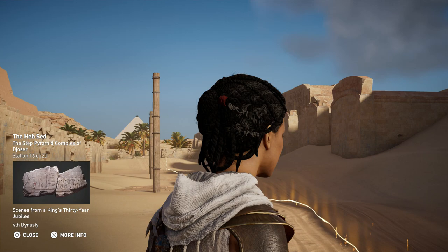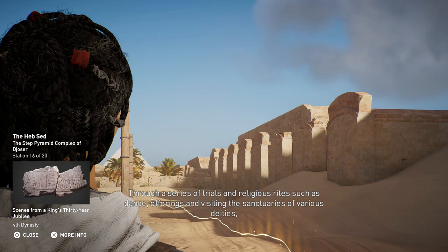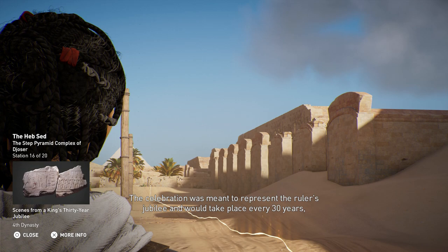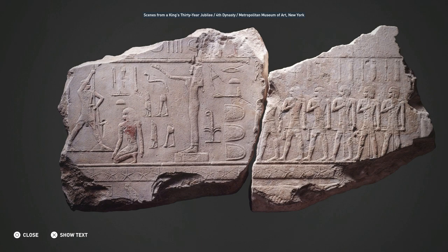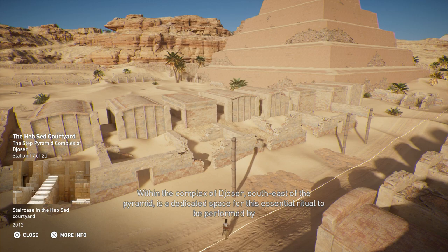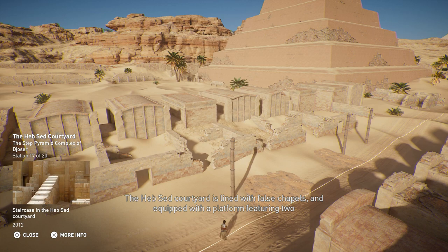The Heb Sed Festival enabled the pharaoh to maintain universal order and renew godly powers. Through a series of trials and religious rites — such as dance, offerings, and visiting the sanctuaries of various deities — the ruler's vital force and divine nature was confirmed. The celebration represented the ruler's jubilee and would take place every 30 years, though the deadline was not always followed. The earliest known ritual dates from the First Dynasty. Within the complex of Djoser, southeast of the pyramid, is a dedicated space for this ritual. The Heb Sed courtyard is lined with false chapels and equipped with a platform featuring two staircases meant to represent Upper and Lower Egypt.